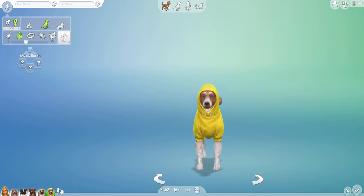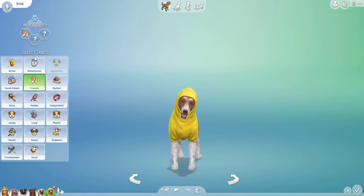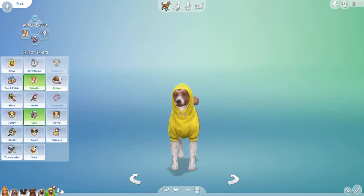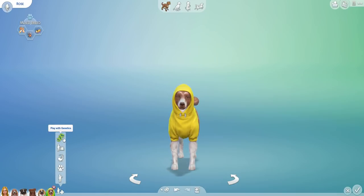Her name is going to be Rose. Traits for Rose: number 5 — Friendly, number 9 — Loyal, and number 3 — Couch Potato. Awesome. And now let's make the last little puppy of the family!